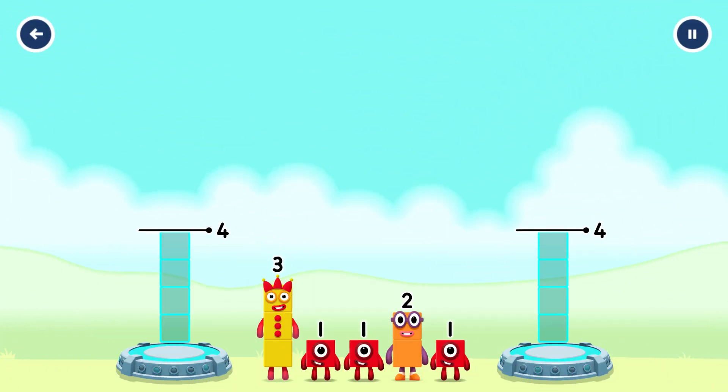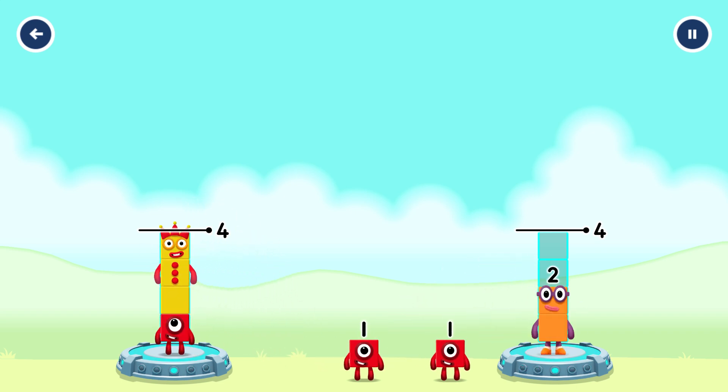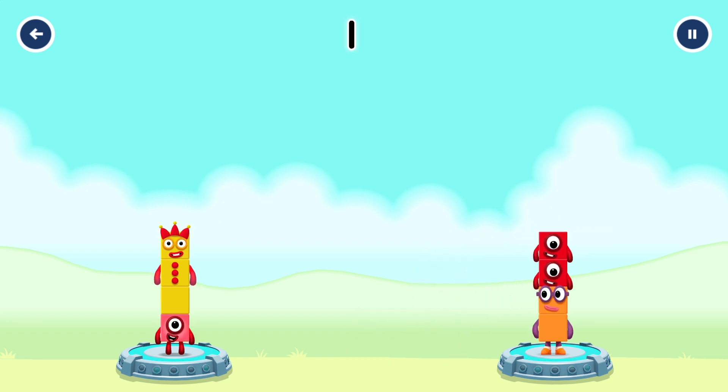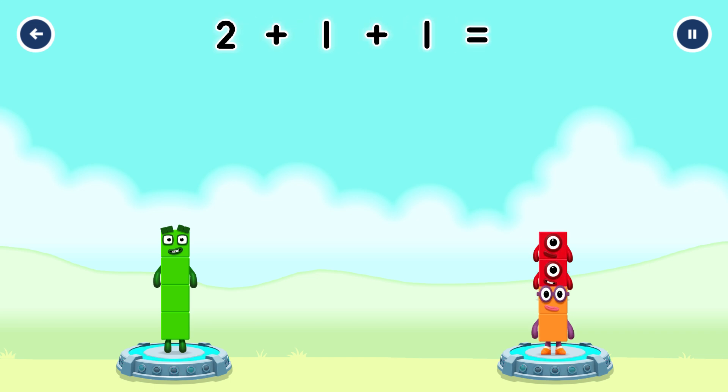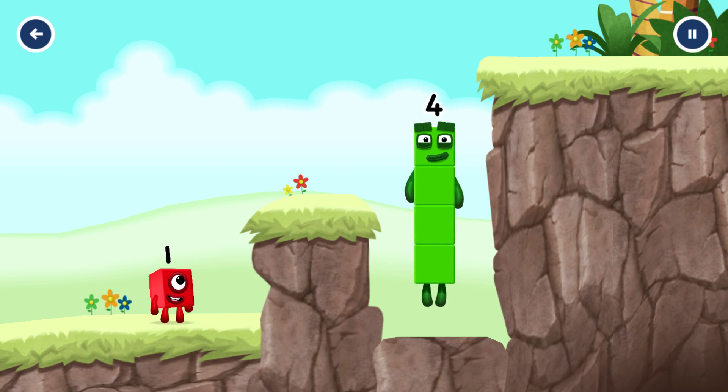Share the number blocks evenly to make two groups of 4. 1, 1, 3, 2, 1, 1. You solved it! 1 plus 3 equals 4; 2 plus 1 plus 1 equals 4. 4 equals 4. I am 4. Have we met before? Good job!